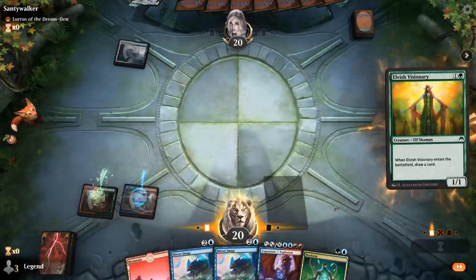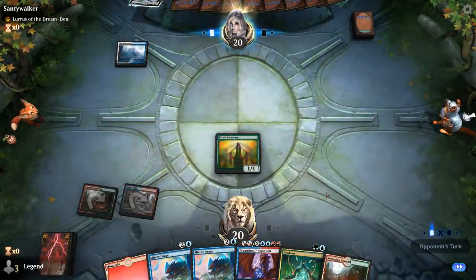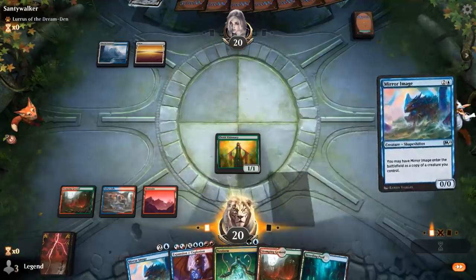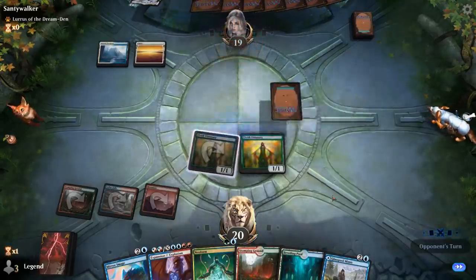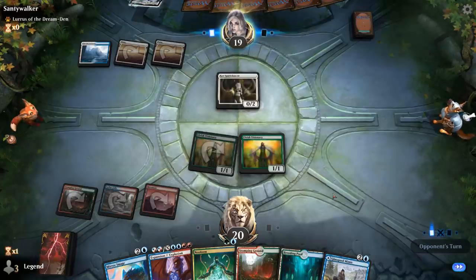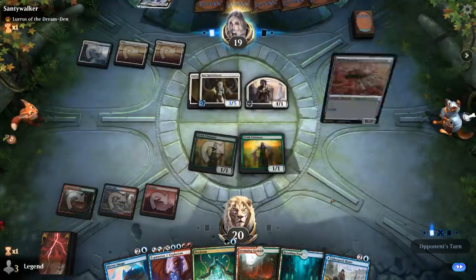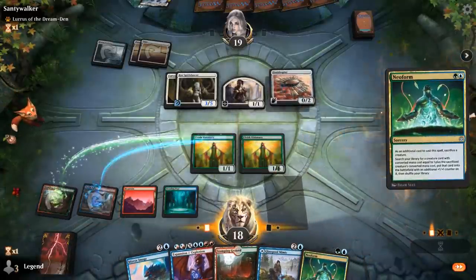I'll play Visionary next turn, then Mirror Image copying Visionary. We're hitting all our land drops — looks like a turn-four combo. Opponent passes with two mana up, which is interesting. They might have kept a hand without many creatures to enchant, or they're waiting to play Soulfire Grand Master and enchant it out of burn range. As it turns out, they're not going to get another turn.